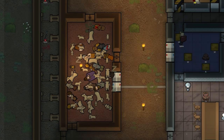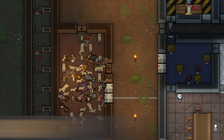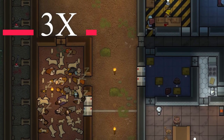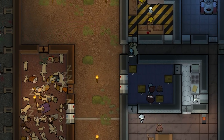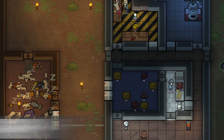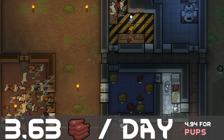The RimWorld Labrador comes in at 45 kilograms and can be slaughtered for 105 lab meat and 33 dog skin. This looks much better than the Yorkie variant, but labs consume almost 3 times the nutrition at 0.64. Their gestation period is 10 days, and they also have an average of 1.9 pups per litter, which would give us about 3.63 meat per day for adults and 4.94 meat per day for babies.